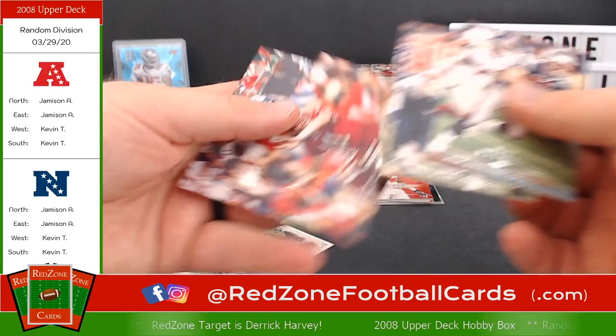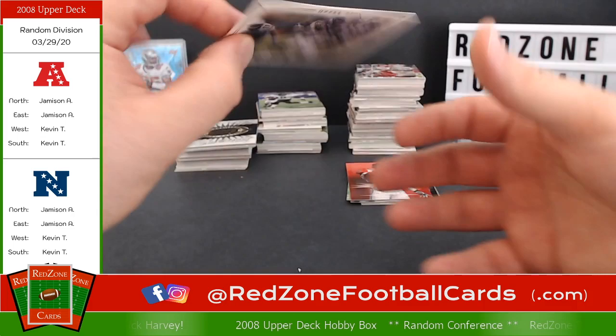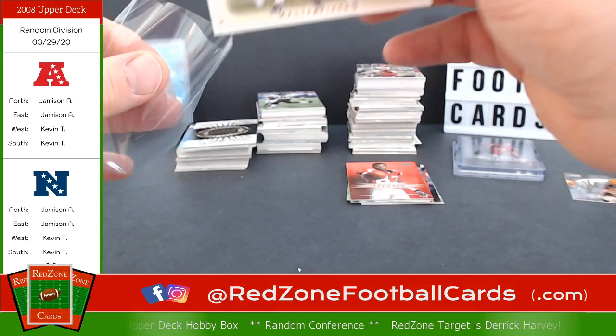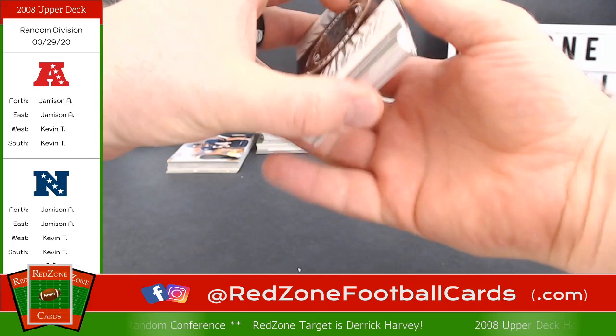Wes Welker, Philip Rivers, Rodney Harrison, Alex Smith, Ben Watson. And this looks like a nice card — Upper Deck Masterpieces, Adrian Peterson. There's an insert for the NFC North, not numbered. Upper Deck Masterpieces — go ahead and sleeve that up and set it aside.